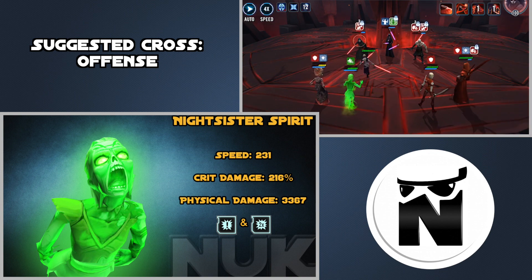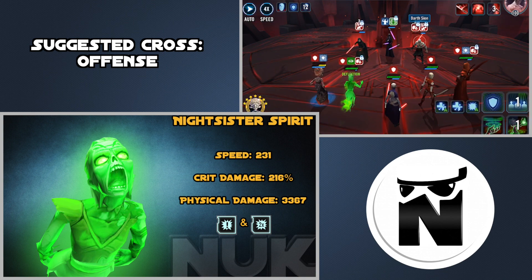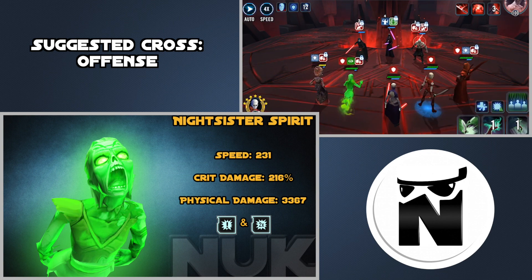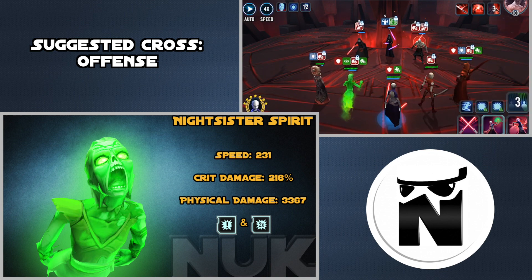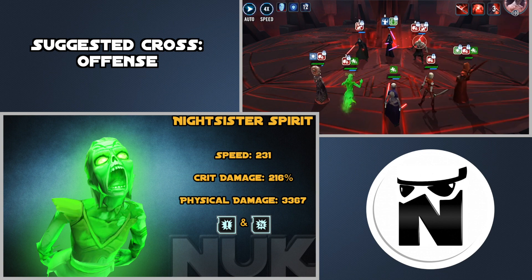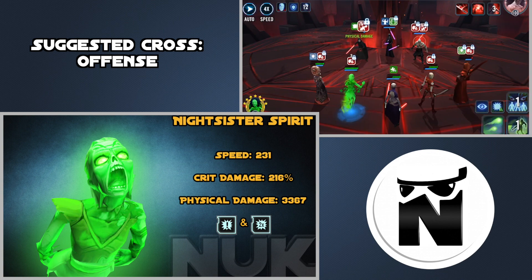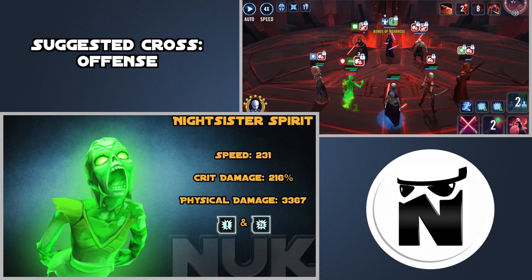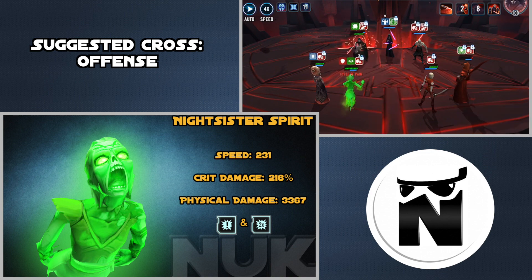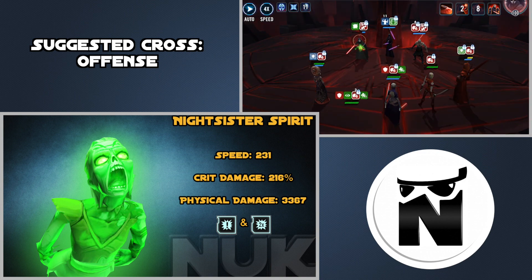The stats you want to strive for are Speed so she can take lots of turns, and maximum Critical Damage so she can do big hits — she's doing about 20k on her basic attack and about 50 to 60k damage with her special attack, which is quite high. To do big numbers you want maximum critical damage and high physical damage, so look for flat Offense secondaries to multiply that damage with the critical damage. That is the modding for Nightsister Spirit.